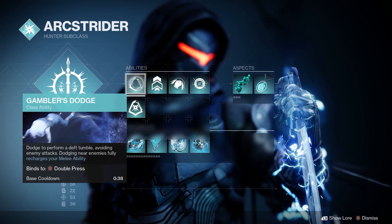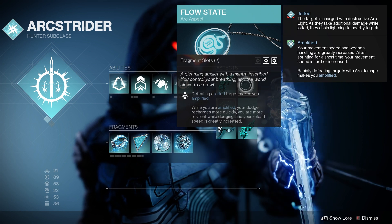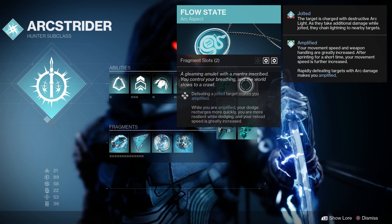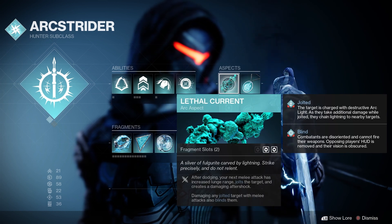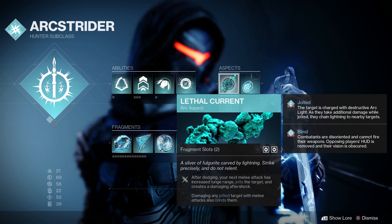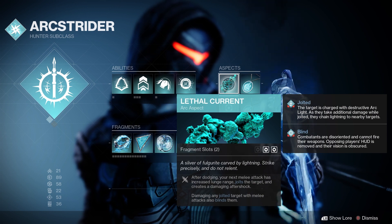For the aspects I'm using Flow State — defeating a jolted target makes you amplified. While amplified, your dodge recharges more quickly, you're more resilient while dodging, and your reload speed is greatly increased. I'm also using Lethal Current — after dodging, your next melee attack has increased lunge range, jolts the target and creates a damaging aftershock. Damaging any jolted target with a melee attack also blinds them.